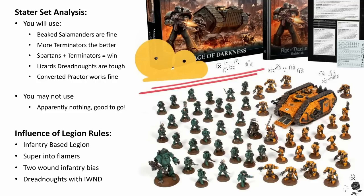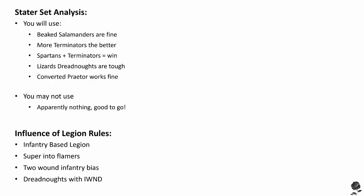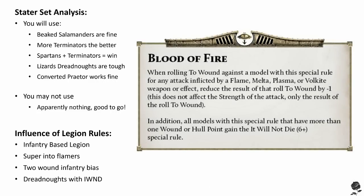Now with that covered, let's have a chat about the Salamanders' special rules. That special rule is called Blood of Fire, and it reads: when rolling to wound against a model with this special rule for any attack inflicted by a Flame, Melter, Plasma, or Volkite weapon or effect, reduce the result of that roll to wound by minus one. This does not affect the strength of the attack, only the result of the roll to wound.